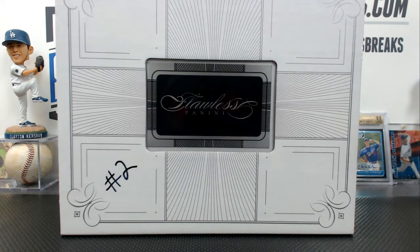All right, on for a real quick personal break. This is the second box of our case of Flawless. The first box had the Karl-Anthony Towns, so I had the second one posted for a hit draft. No one got any spots up there for a few days, so apparently nobody wanted it. Ken wants to do a personal so I'm doing that.